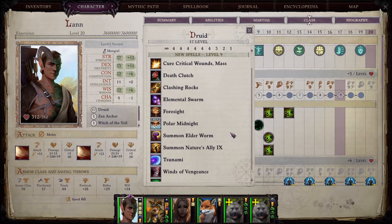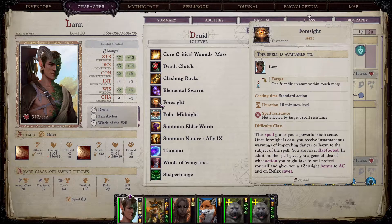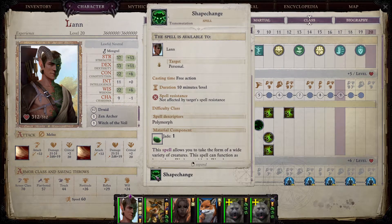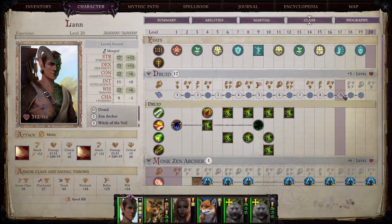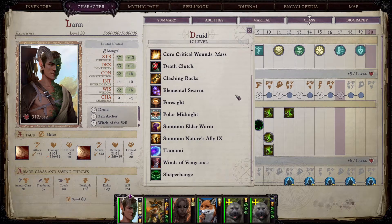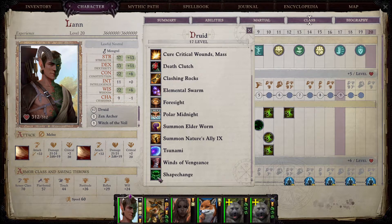Level nine with your druid is where it becomes super fun. Foresight is very good — it gives you plus two insight bonus to armor class and you can never become flat-footed. This is your ultimate tanking ability on top of everything else. Along with that you get shapechange and will be able to take elemental body 4, level four beast forms, and finally you can take dragon as your form as well. It is the final shapeshifting level, and it's just beautiful. You will have to choose what to take carefully because spell slots are limited — foresight is probably the best thing, or if you're really into the shapeshifting fantasy, take shapechange.